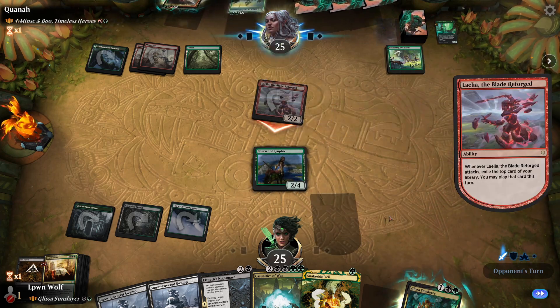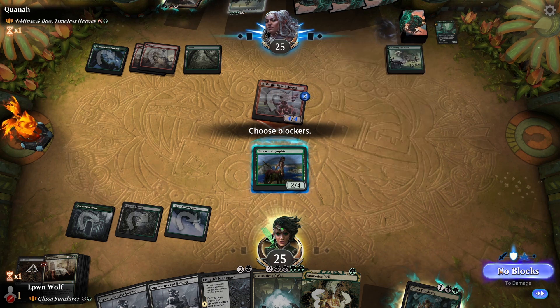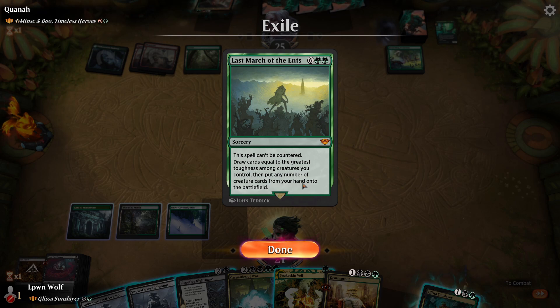Lalia is just going to come down. Tacking is a 4-4 because of the Branching Evolution. So I'm glad the March of the Last Ents is gone, because that is just ridiculously good.